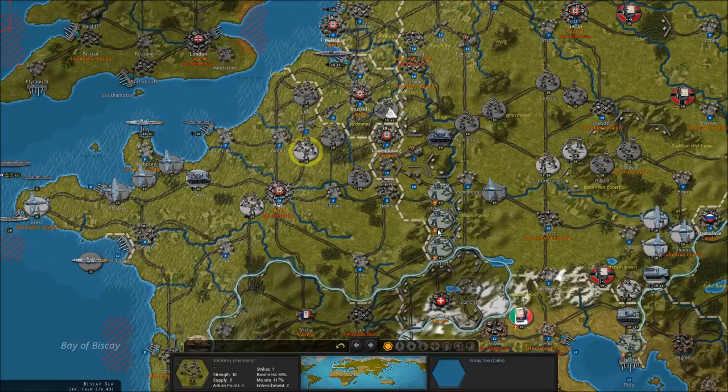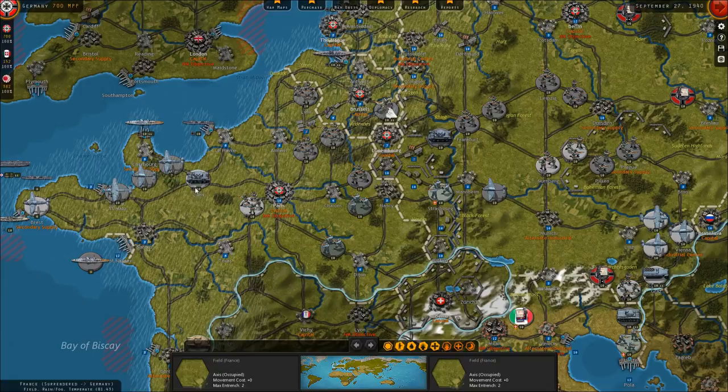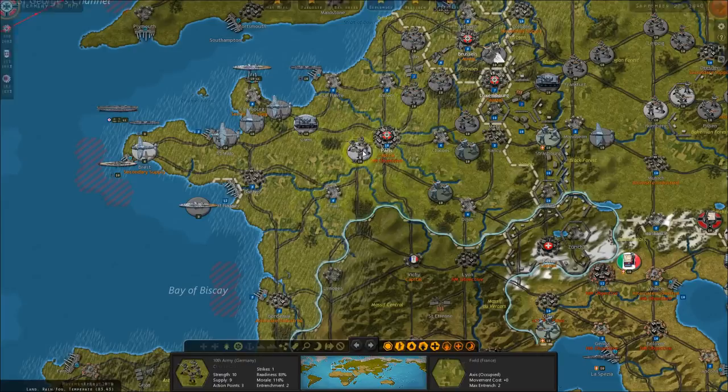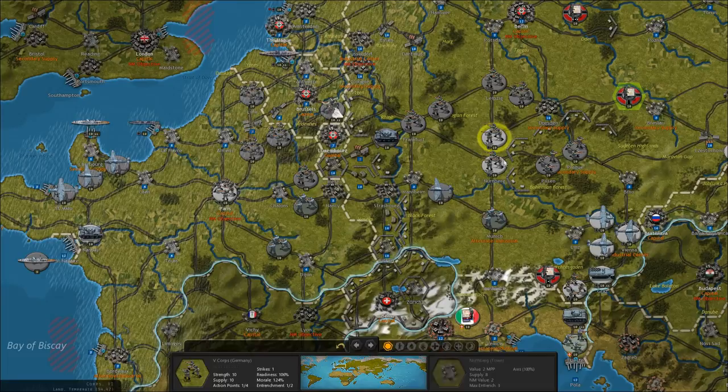Let's leave some Italian garrison troops in France — I don't want to leave a whole army group, but we'll operate these guys. I think I'm going to reinforce North Africa with this armor. We'll leave one armor unit and one infantry unit in Paris. Leaving one actual army in France is probably overkill, but I'm going to do it anyway.